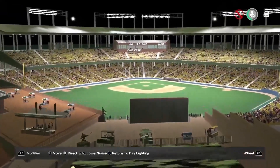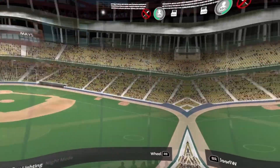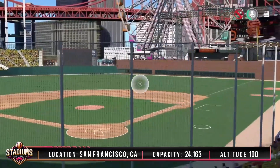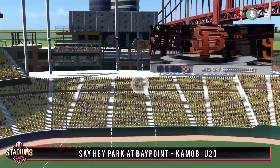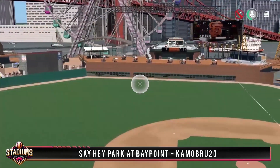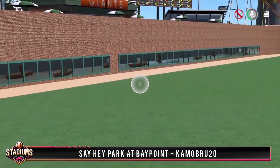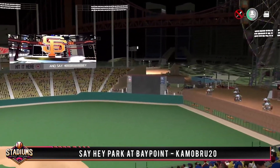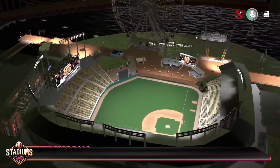Next we got a park from another member who's always fun to chat with on the Discord — this is Say Hey Park at Bay Point by Camo Brew 20. Located in San Francisco — if you couldn't tell by the name or the Golden Gate Bridge — this park holds 24,000 fans and sits at just 100 feet. Left field has a scoreboard and I like the 'hit it here' sign and the 'Say Hey' lettering just below it. Right field has a few restaurants in the deck, but the coolest part is that you can paddle your canoe below the deck to watch the game through the outfield wall. I know Phil definitely approves of that feature. If you want to submit a park for a chance to see your creation on the channel, you can fill out the form in the description below.